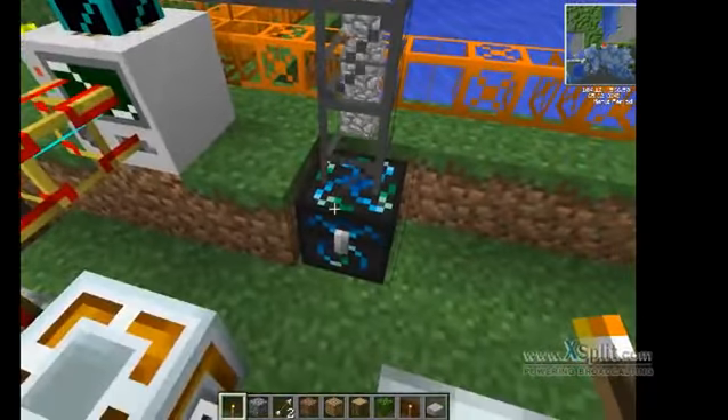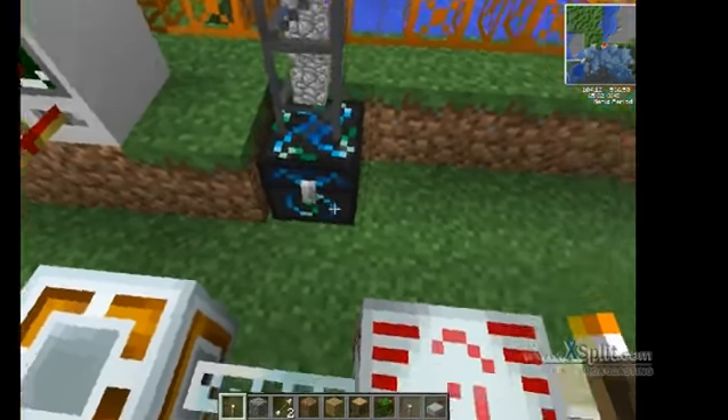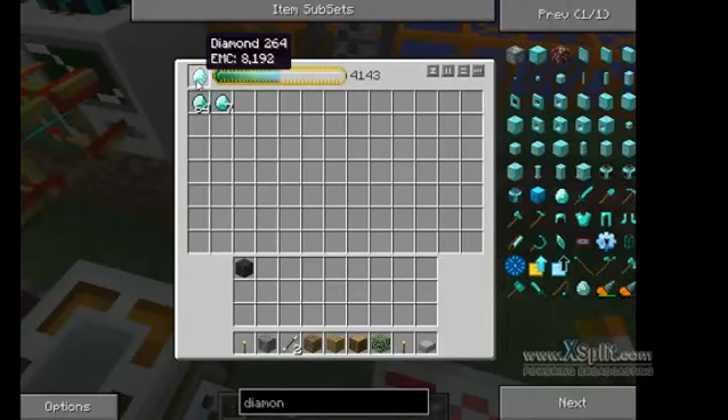Here we have the cobblestone going into the chest. And as the cobblestone comes in, it turns into diamonds, which have an EMC of 8,000-some. I think cobblestone's like one.